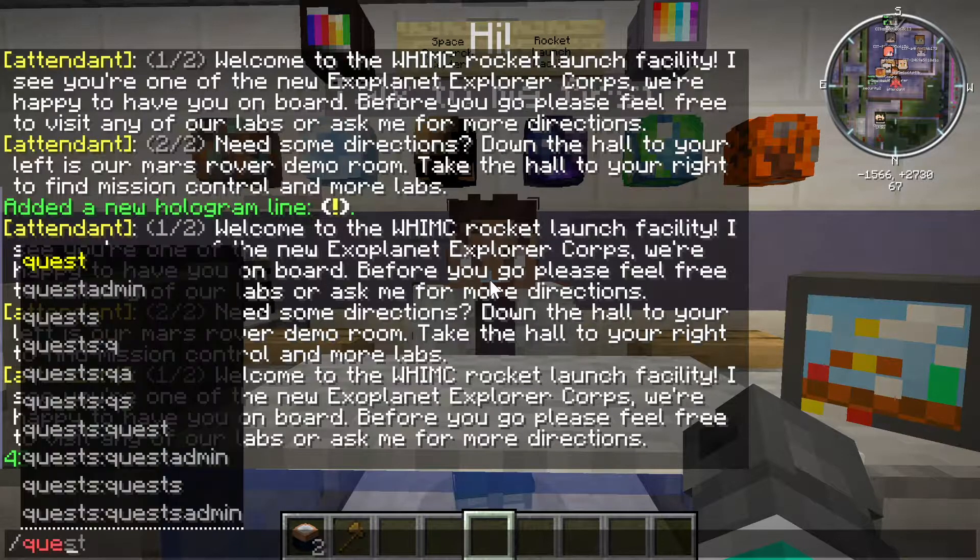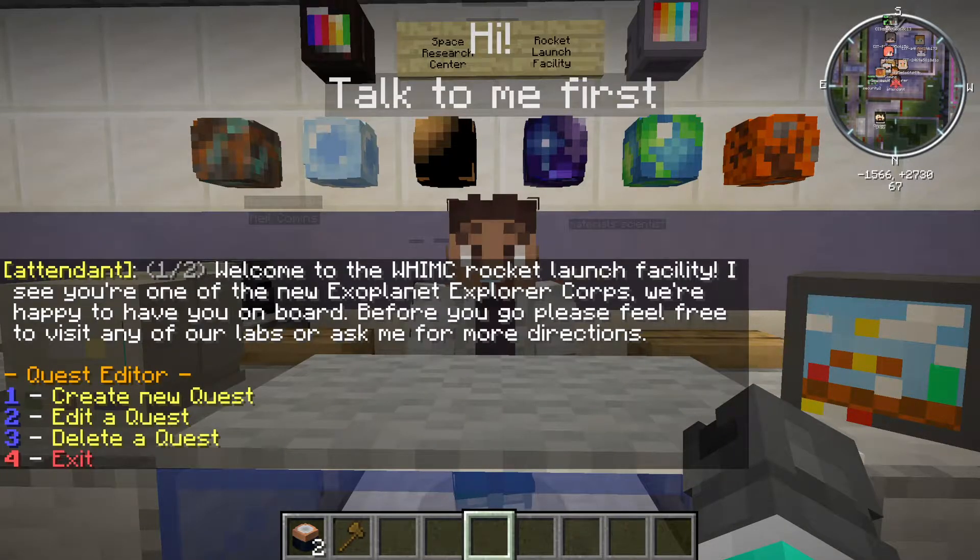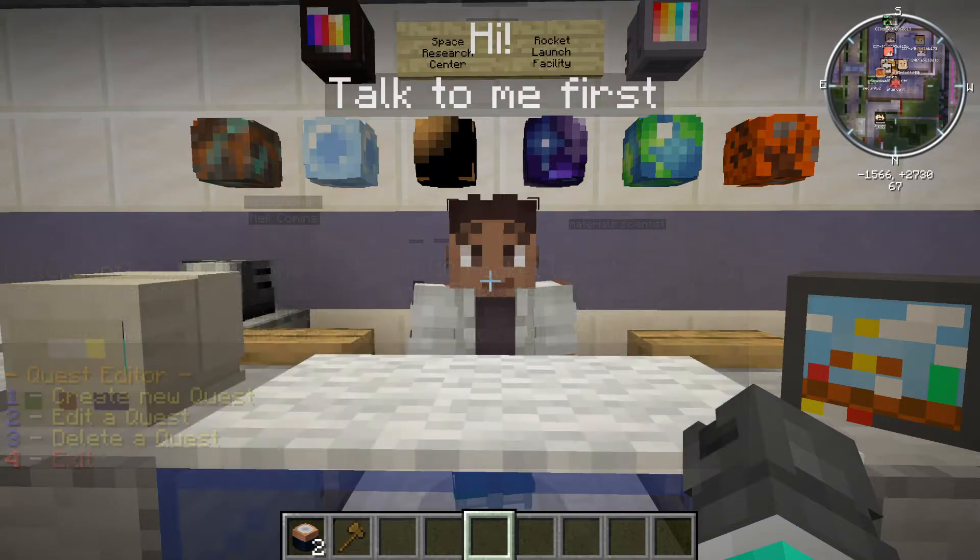For quests — this is something where I wish they had a better label — it's 'quests' plural. So I always screw this up and type 'quest,' but it's 'quests' plural as we have multiple quests, and we are going into the editor. There we go. So now we get some options: we can create a new quest, edit a quest, or delete a quest. Please don't delete a quest — they are a whole honking lot of work to set up. Never touch that.